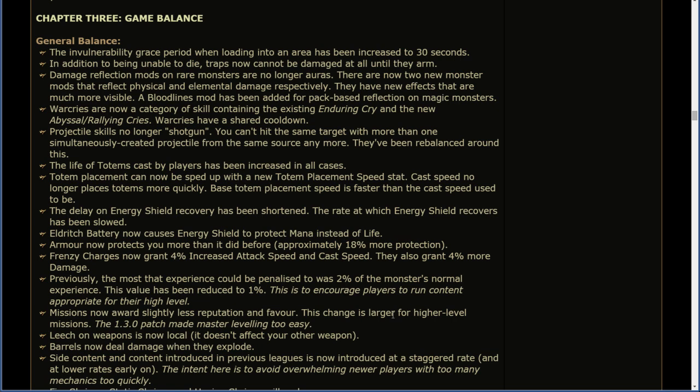The life of totems cast by players has been increased in all cases. Totem placement can now be sped up with a new totem placement speed stat. Cast speed no longer places totems more quickly; base totem placement is faster than cast speed used to be. The delay on energy shield recovery has been shortened, but the rate at which energy shield recovers has been slowed. Eldritch Battery now causes energy shield to protect mana instead of life. Armour now protects you approximately 18% more than it did before. Frenzy charges now grant 4% increased attack speed and cast speed, and also grant 4% more damage.